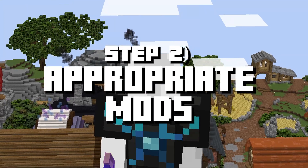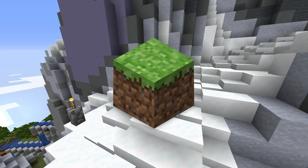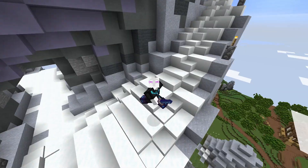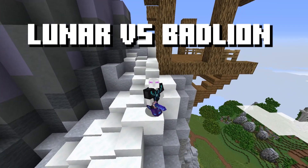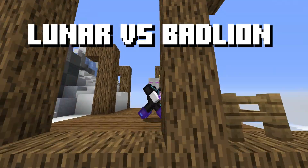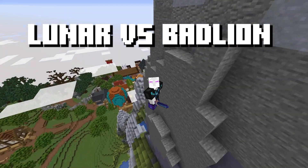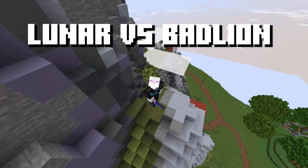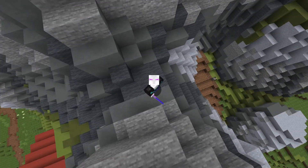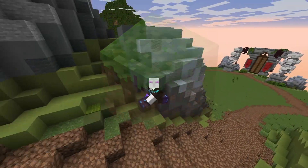Step two is to make sure you're using the appropriate client or mods. If you're using the vanilla client, you're doing it wrong. If you're getting really low FPS on Forge, you should probably switch to something like Lunar or Badlion. Personally I found Lunar gives me better FPS, though at the cost of fewer good Skyblock features. Badlion can also give better FPS than Lunar — it really depends on your computer, so test both and see which works better for you.